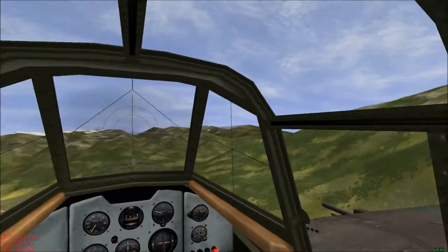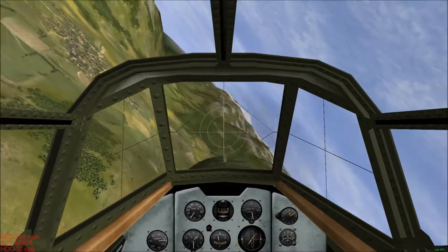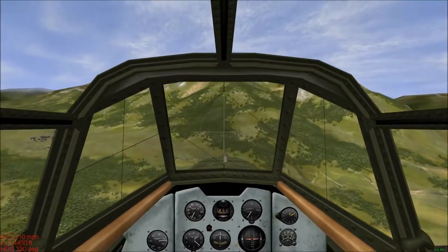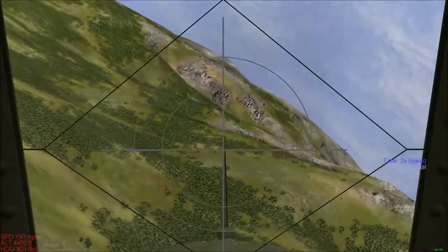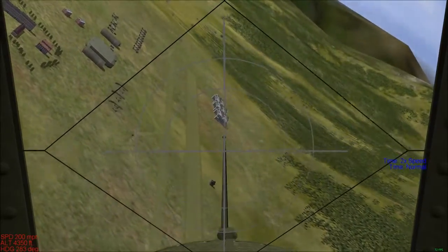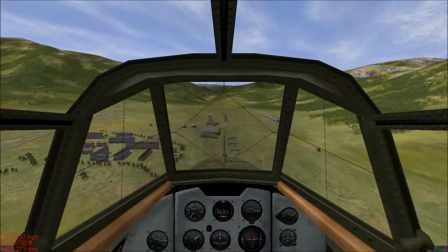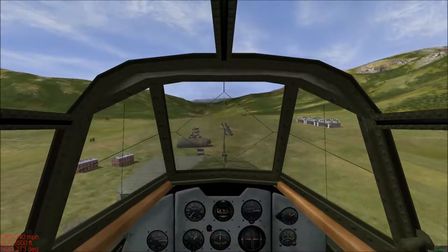I can't really see a lot because of that massive thing in the way, but at 210 miles per hour now, we're going to gradually bank into our target. Here is our target — I'll zoom in a bit — there are some hangars and a lovely long row of aircraft that I've set up. Pretty much everything on this base has been set up by me.